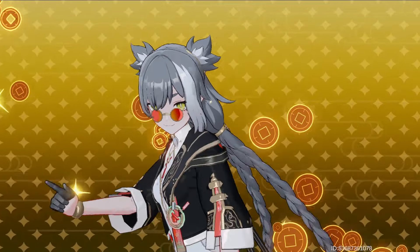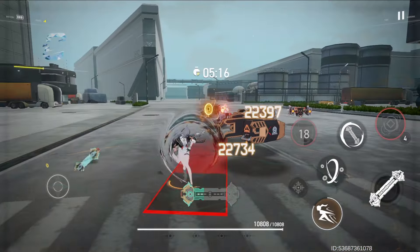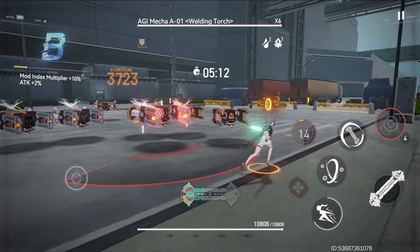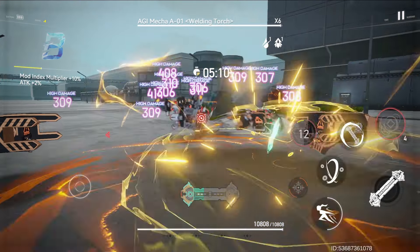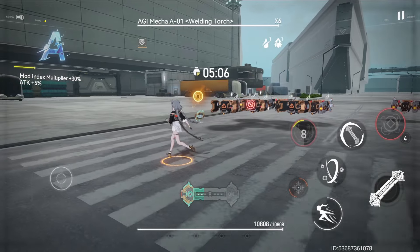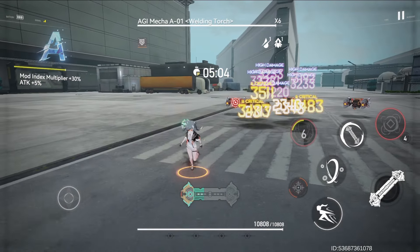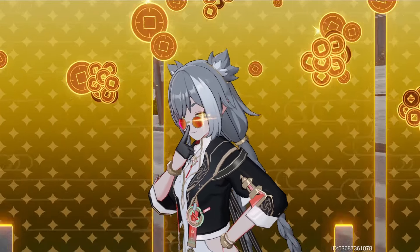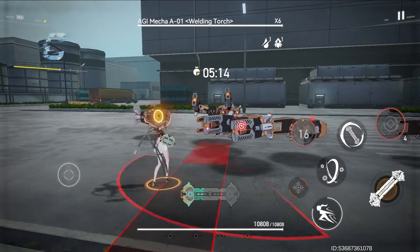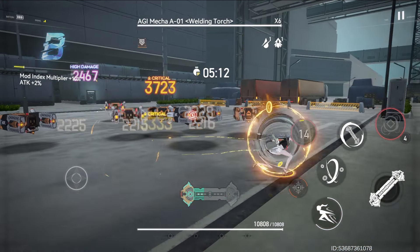The ultimate skill deals damage and creates a lucky coin that follows the modifier. This coin increases the wind damage of the modifier that follows and launches a join attack every 2 seconds when the modifier attacks. This join attack gathers enemies around and reduces the wind resistance of enemies. These effects from the lucky coin are very helpful for wind damage modifiers and make Ruliang a great supporter for wind damage teams.